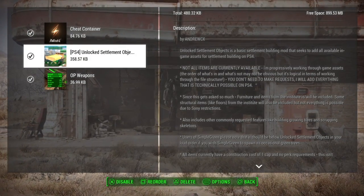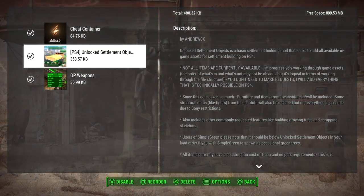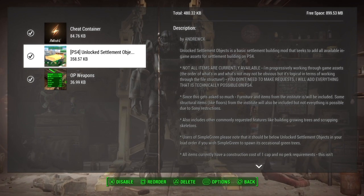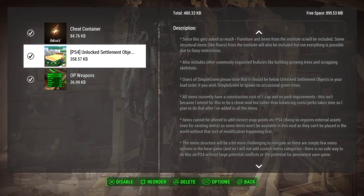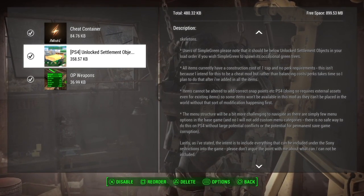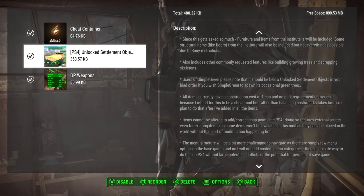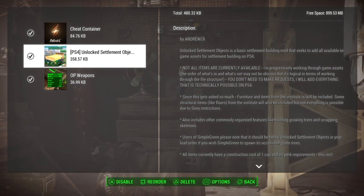The unlocked settlement mod will unlock pretty much every object that's in the game. There are still a few issues — the description says they're still working on it, it's still a work in progress. There are still some objects that can't be selected, and some objects act a bit weird. So far I've used it and haven't had any issues. It's a great way to add a lot more items to your settlements and make them feel more lived in and look a lot better.